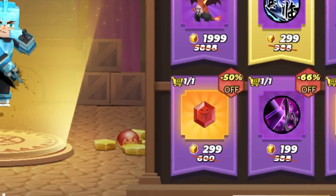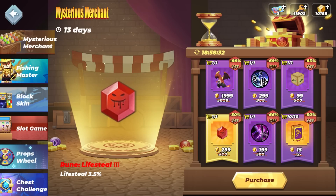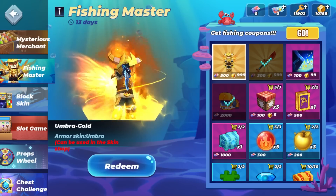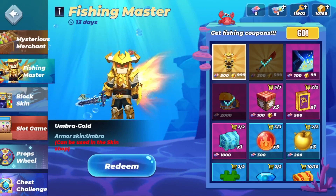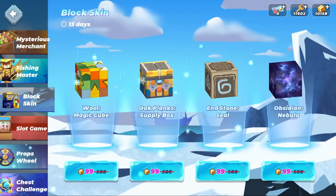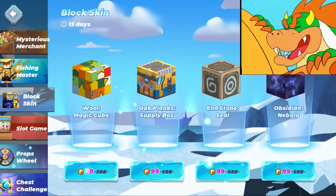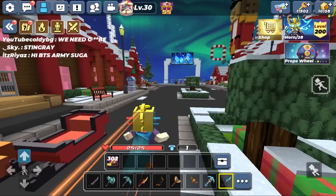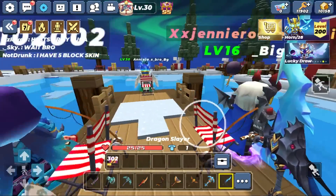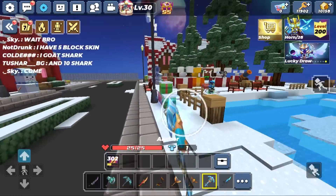I still can't believe they're selling leech runes for only 299 G cubes. They're selling this armor skin for free and for G cubes — I'm gonna get this in tomorrow's video. More new block skins, these cost 99 G cubes each. I'm gonna buy these in tomorrow's video as well. Let's explore the new Christmas lobby. They have brought back the fishing event. I'm gonna try to spend more than one hour on this event and see how many fishing tickets I get — I'll do this in tomorrow's video.